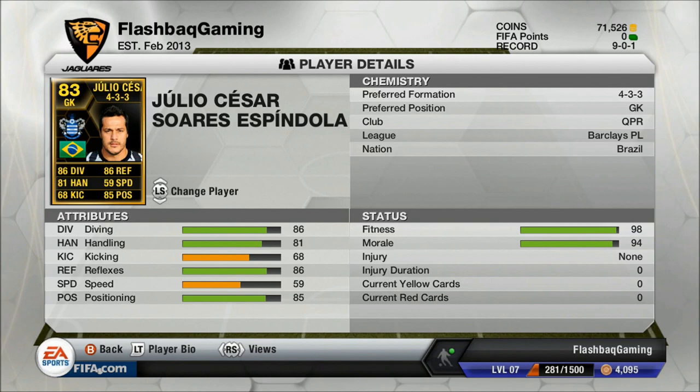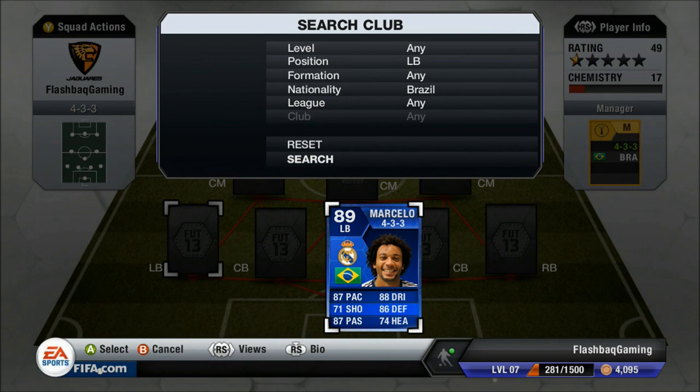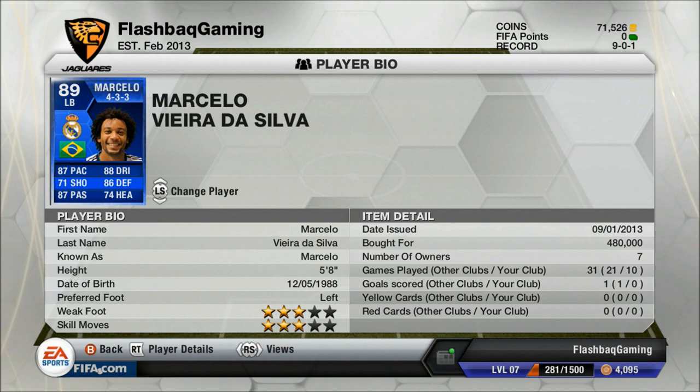Now I'm going to be showing you the left back, and the left back I've chosen is Team of the Year Marcelo with 87 pace. He is quite expensive — he cost me 480,000 — but he does have really good stats: 87 pace, 87 passing, 88 dribbling, 86 defending, and 74 heading.